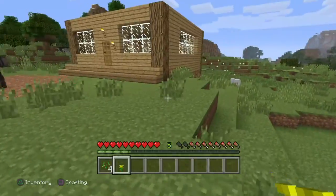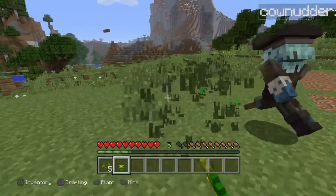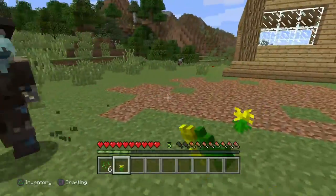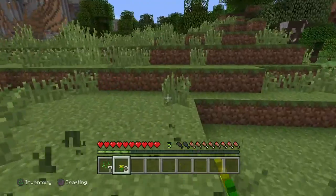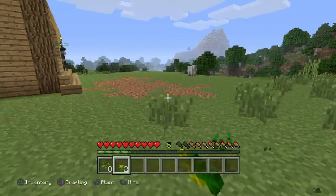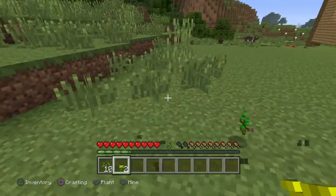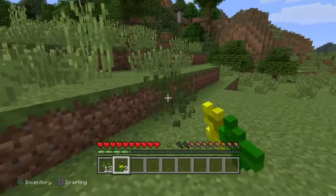Firstly we'll mow all this grass in front of the house just to make it look nicer - like destroy all the grass. We don't have to worry about the grass further down, just the grass up here. There we go, should look better soon. Just finish off this bit.